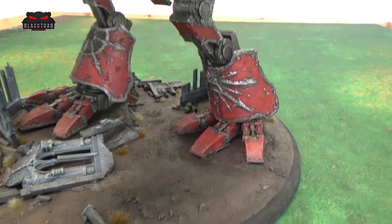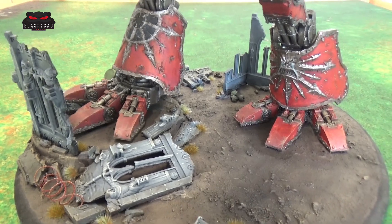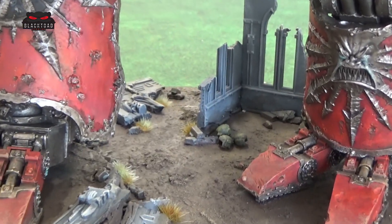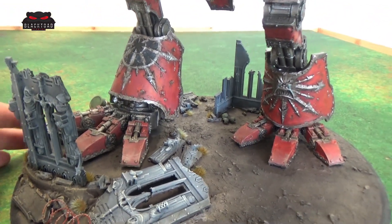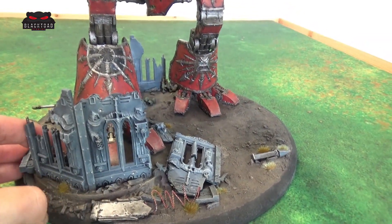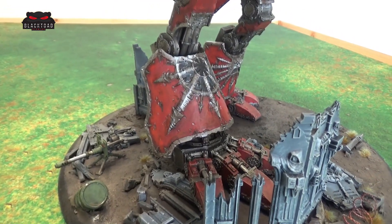I'm just going over the base here and working our way up. On the base you can see a ruined kind of Imperial outpost. There are lots of little bits, including some Astra Militarum helmets. The idea behind this base is that there was an Imperial Guard position which was quickly overrun by this Warhound which came in and outflanked.